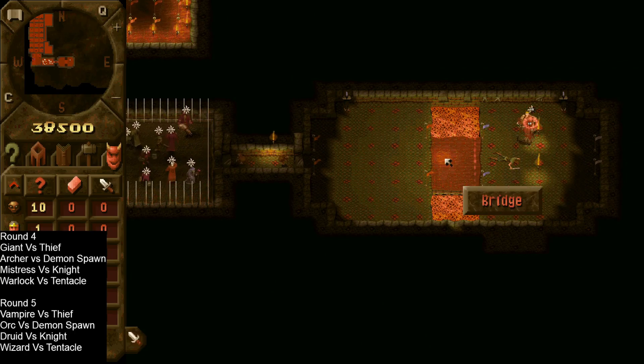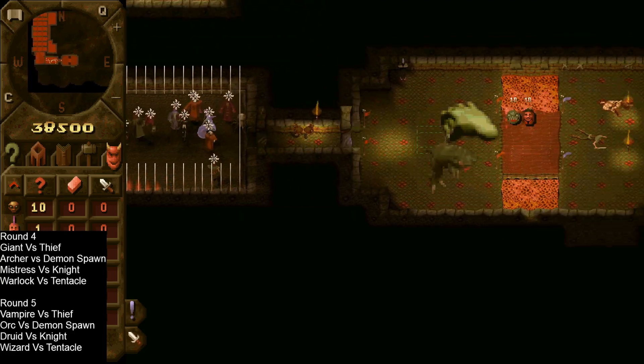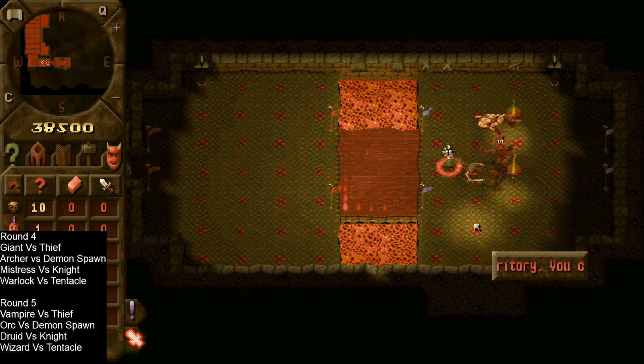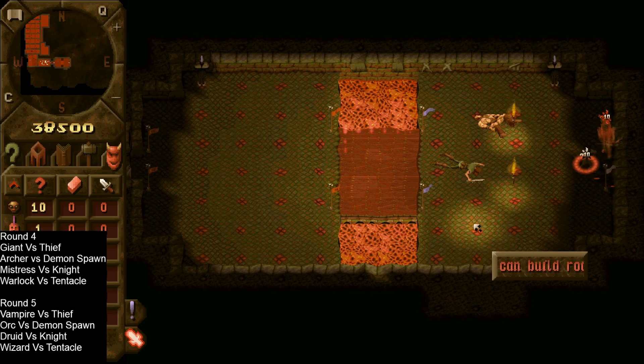Next up we have the archer versus the demon spawn. This should be quite an interesting one since both of these come in the same sort of level range in the campaign. Both have ranged attacks. The demon spawn does have a heal and that guided missile which the archer also has. It looks like he's trying to close the gap — he needs to get close to use that melee ability, but the archer is doing a much better job than last time of kiting the demon spawn with that slow. He is backed into a corner now.